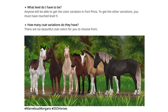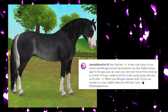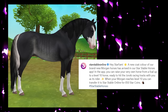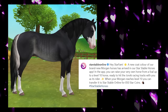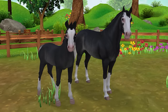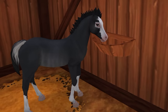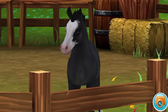Now there is a color that is missing from this picture — that is this color right here. A new coat color for the brand new Morgan horse has arrived in the Star Stable Horses app. In the app, you can raise your own horse from a foal up to level 10. When your Morgan reaches level 10, you can transfer it to Star Stable Online for 850 star coins. So this color is the app exclusive — you start your horse off as a foal, you raise it, you take care of it, and then several days later you can import it into the game.